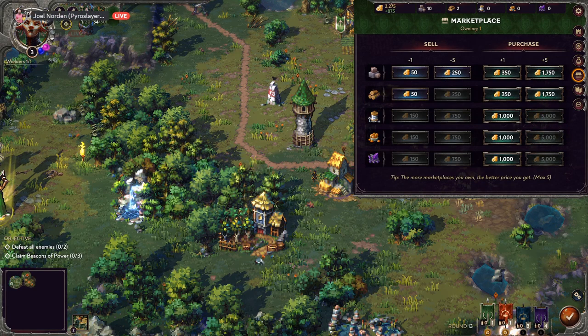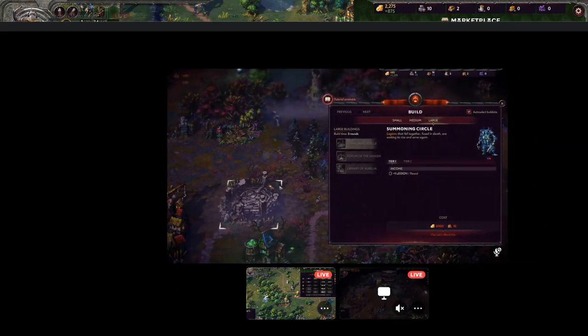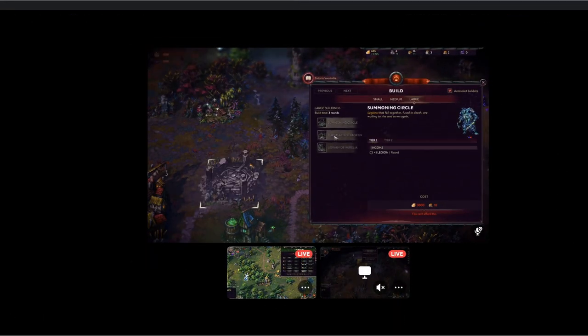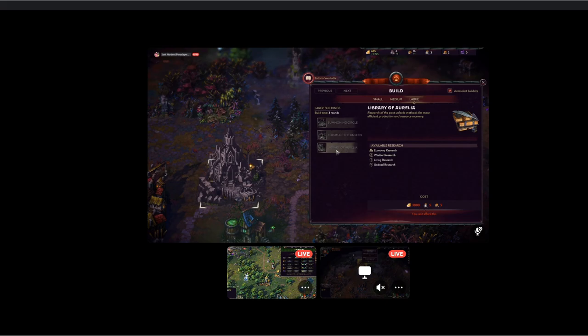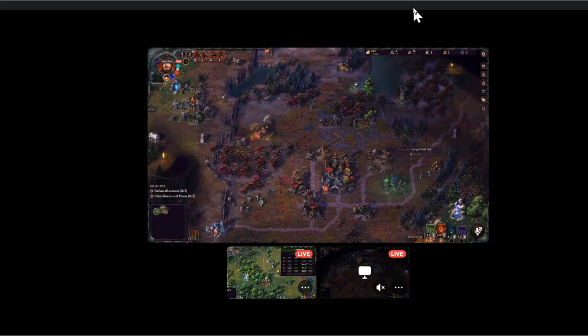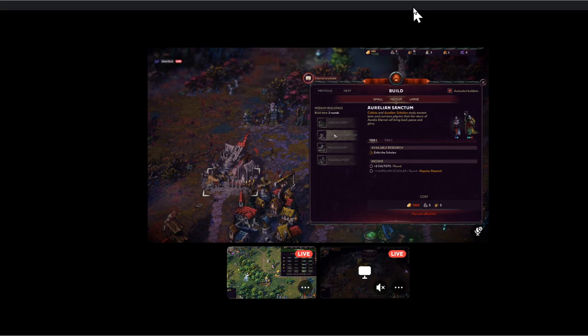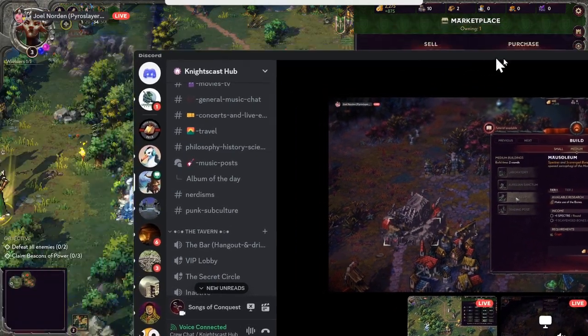Let me show you — I can't afford any of these yet, but: summoning circle, forum of the unseen, library of Aurelia. That's for the large slot. My medium slot has the laboratory, the Aurelian sanctum, mausoleum, and my trading post. Then for large there's more. Hell yeah!